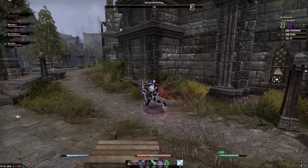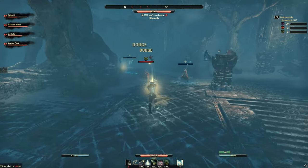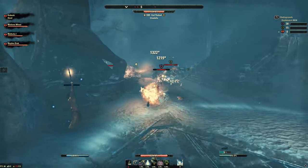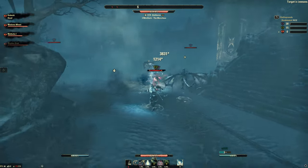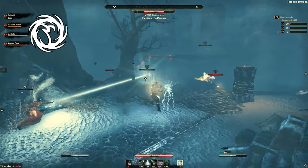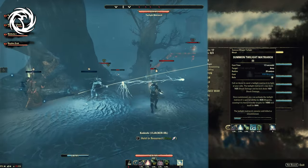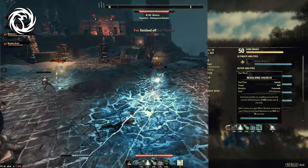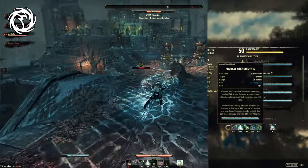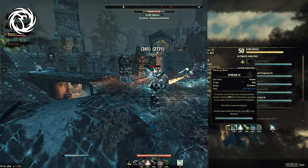So this is the base build — you can find this on the website as well. Now we'll go over what I do for every class, what kind of skills I have and what kind of Champion Points I use to finish this base build off. Starting with Sorcerer: the base healing skill is Twilight Matriarch, Vigour is always here, Crushing Weapon is the spammable, Crystal Fragments is the burst skill, and the fifth utility skill is Streak.